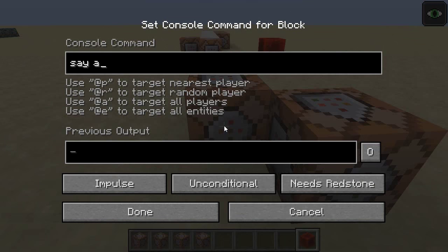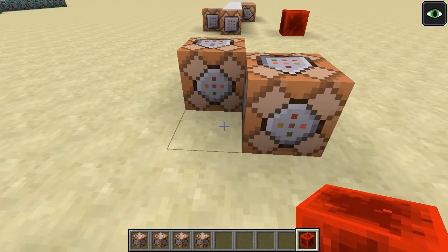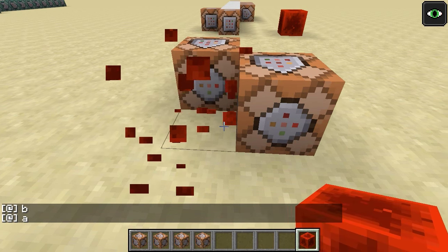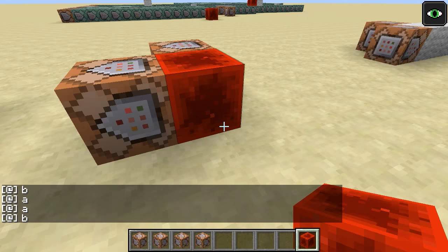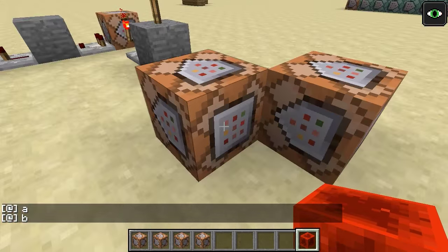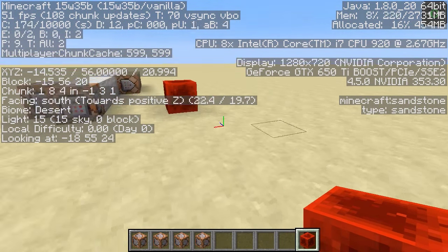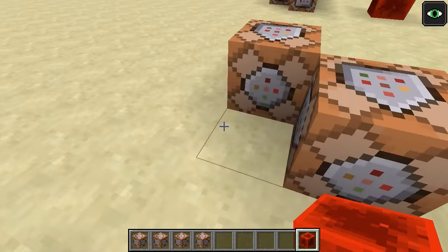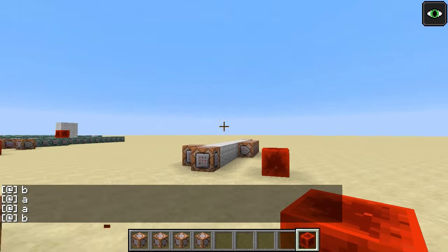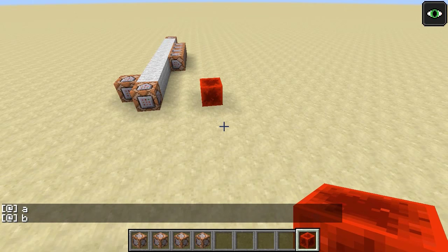Additionally, another thing that was very finicky about command blocks — I've got a command block here that says A and one that says B — is the order that things run. If I power both of these things, it prints BA over here. But if I power both these blocks over here, it prints AB. And that's because the order in which block updates happen when you activate redstone around a number of command blocks depends upon which way you're facing: north, east, south, or west. So you had to be very careful to make sure your redstone command block contraptions were always pointing to the south or to the east in order to get things to run in the expected order.